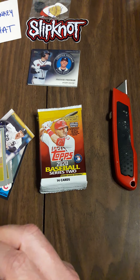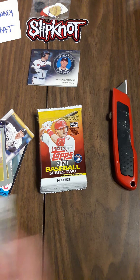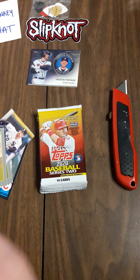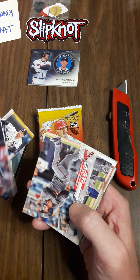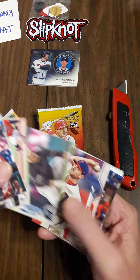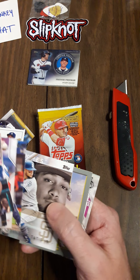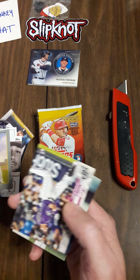Check this out. In this pack we shall see what else we can get. So far again nothing very great. If I miss any variations or anything that I'm unaware of, just leave them in the comments below. Cody Bellinger, Tateese, and Steven Brown. All right.